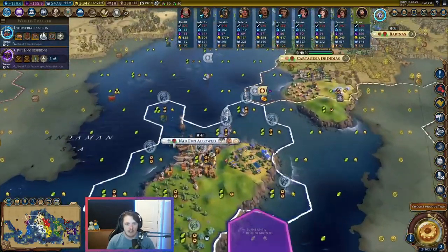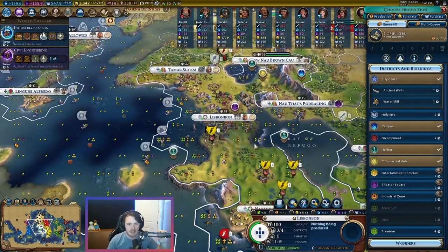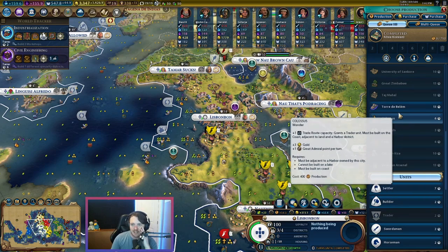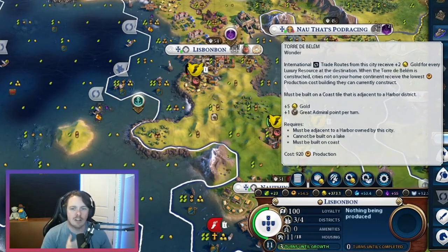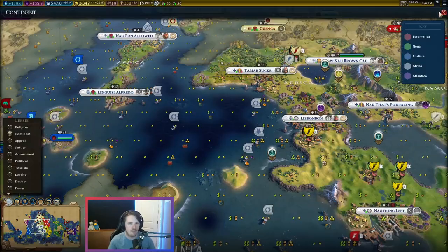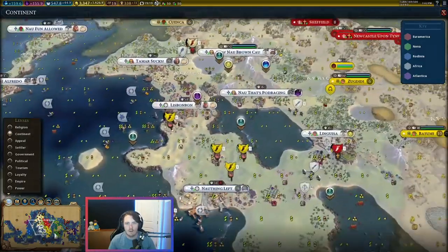Where's Reyna? Reyna's hanging out here with a good harbor. We need to get a commercial hub here. Reyna's probably going to bounce around a little bit to buy districts later on in the game. We do have Kilwa finished now — that means we can get this theater square down for plus three. A six-turn Colossus makes a lot of sense. I do want to build the Tour de Belém just to kind of see what it's like.